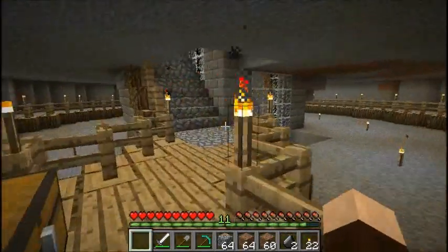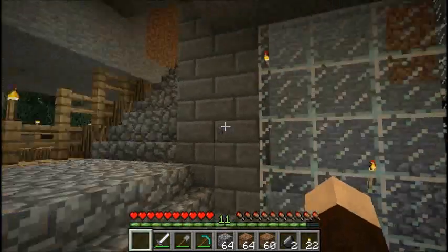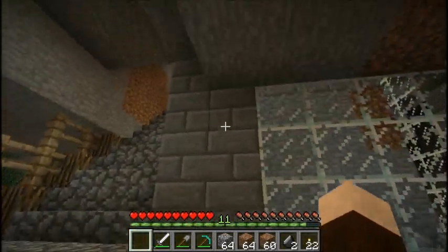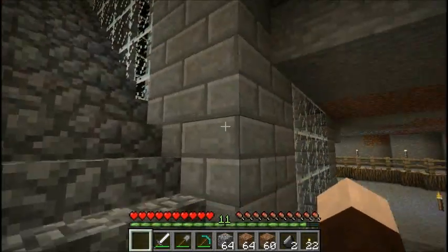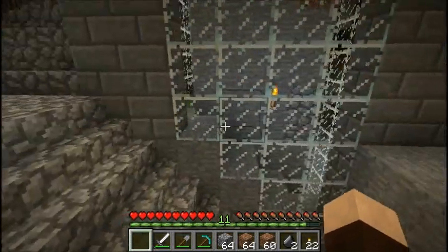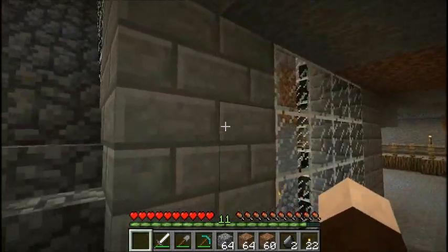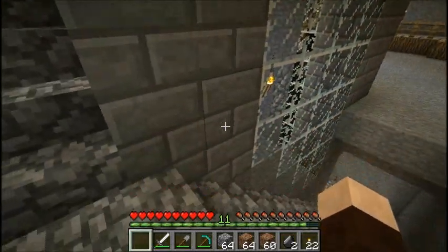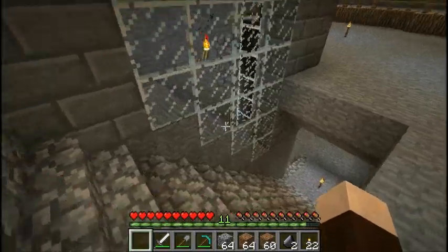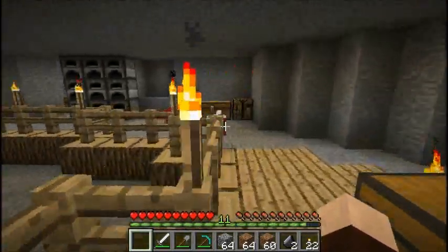I've done just a little bit of work. Pretty much all it was was digging and placing this glass, and I did decide on the corners of this central core here. I added a second layer of stone brick, and I put in the glass, and I think it looks excellent. Absolutely excellent.